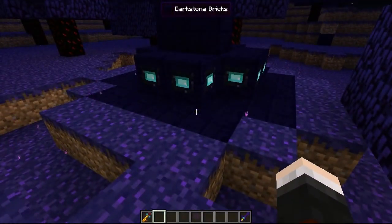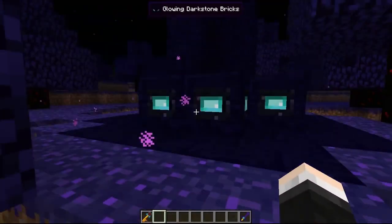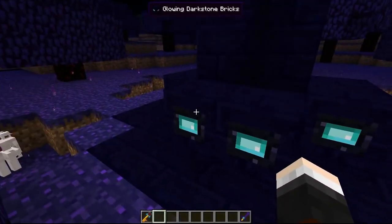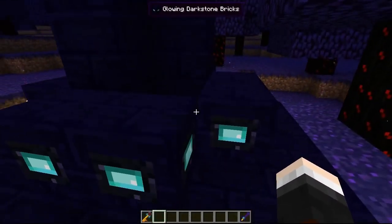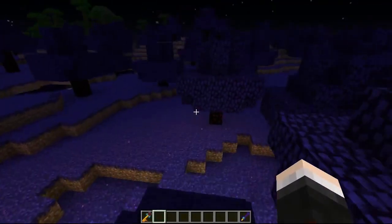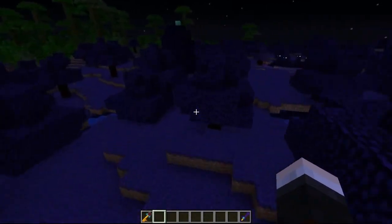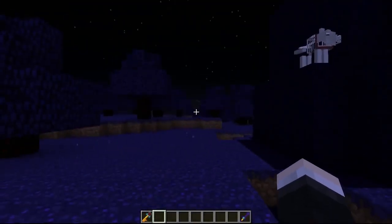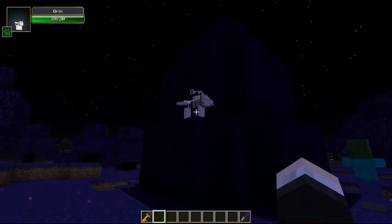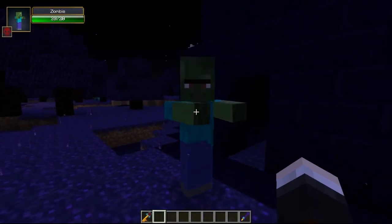Here's a generated structure — it doesn't have too much, but there is one I'll go over to in a second with a bit more features and some little surprises and secrets. This one is just a little pillar with some glowing dark stone and some normal dark stone, which you can pretty much take for yourself to get these items a little bit easier.